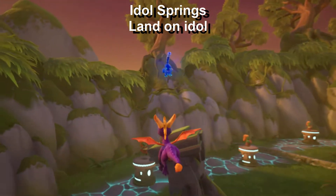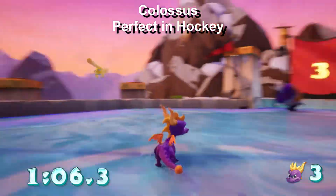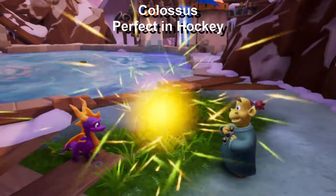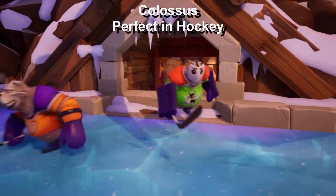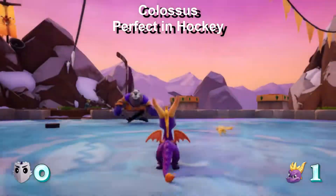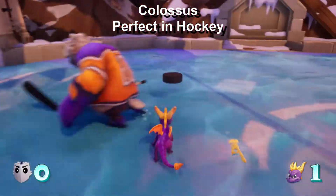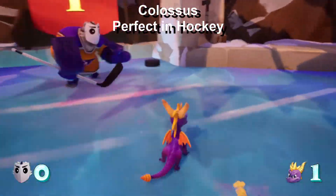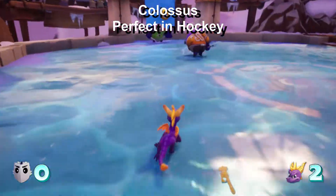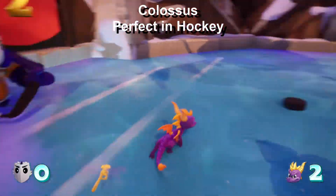The first one is going to be located at Idle Springs, and all you need to do is land on top of this Idle. You're going to be noticing that a lot of these are going to be very simplistic skill points, not really too complicated. I kind of wanted to wait until later so we could just have a montage like this, because skill points are a little distracting when you already have so many objectives in a level. Most of these skill points are better to get after you've already beaten Dragon Shores anyway.